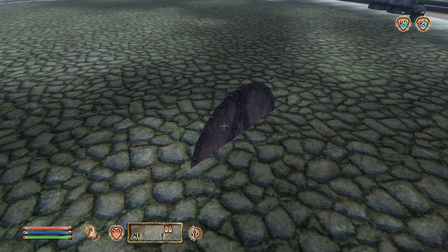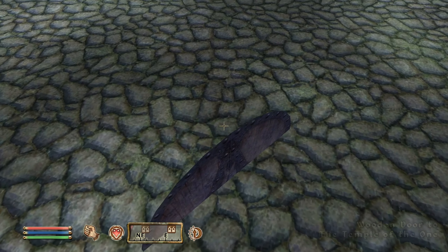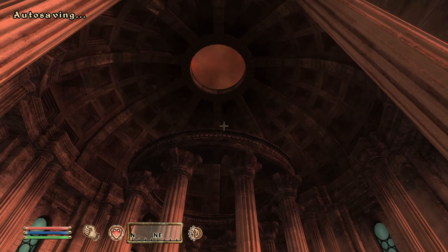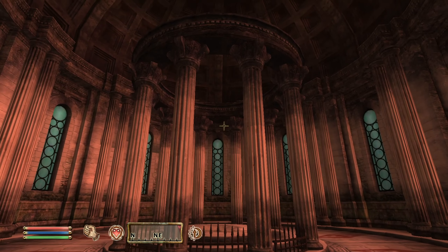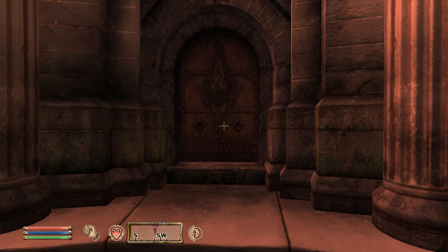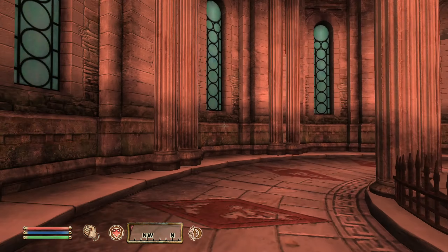Once inside the phased building, almost in an easter egg-like fashion, with only about a quarter of it sticking out, you'll see the wooden door to the Temple of the One. Upon entering it, you'll notice the atmosphere quickly changes. You're inside the Temple of the One; however, you hear the ambience of war and fighting, as well as the overall world having shifted to a pink or orange tint.